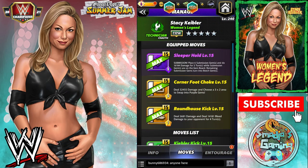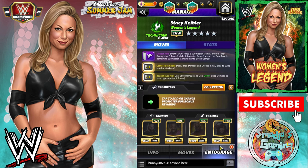Let's look at the second build. The Sleeper Hold: play six submission gems and do 16,184 damage for five turns; when all submission gems are on the board, remaining submission gems turn into botch gems. The Corner Foot Choke deals 32,455 damage, choosing a 3x2 area to swap into purple gems. The Roundhouse Kick deals 56,814 damage and 14,181 bleed damage for four turns — this is a 1MP charge on rush.